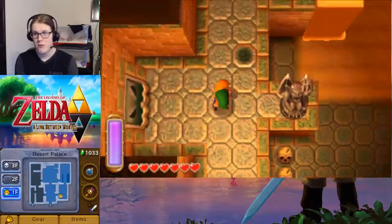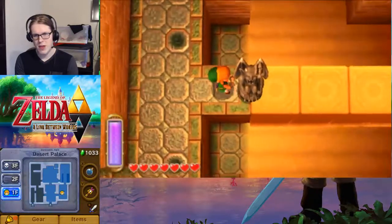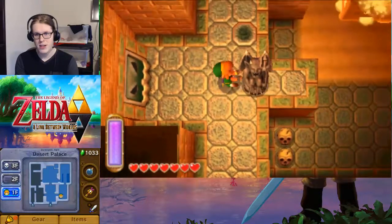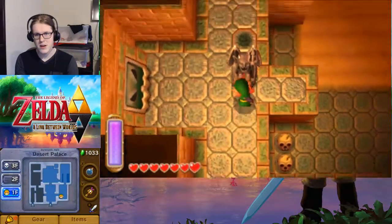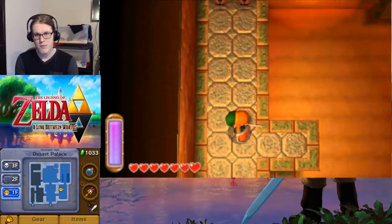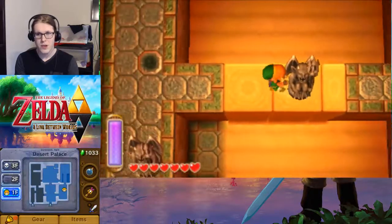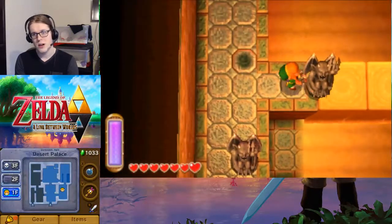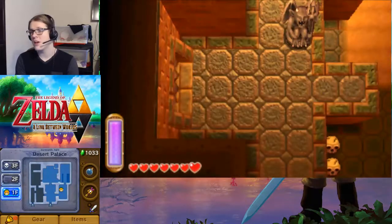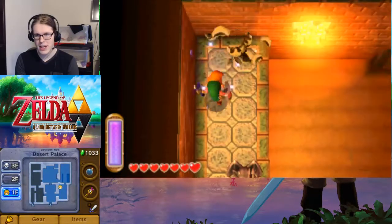But we can always heal up from the random enemies. We're going to be needing all three of these to open the door for us, much like in the Thieves' Town dungeon where we did use them. And we managed to make it across just before it collapses. Once again, if you have upgraded the Sand Rod it will be really easy for you to do this, because it doesn't collapse anymore.